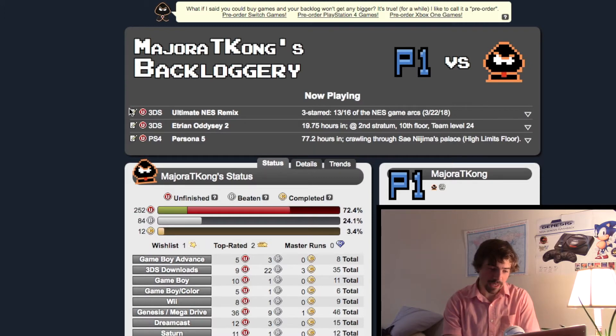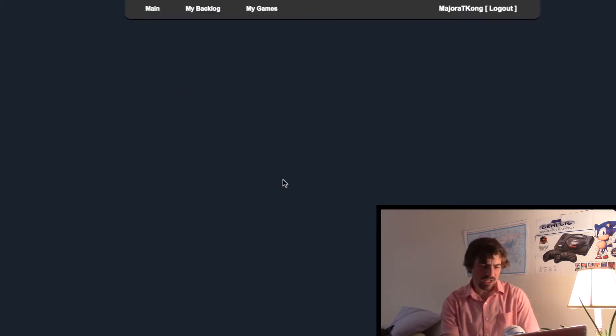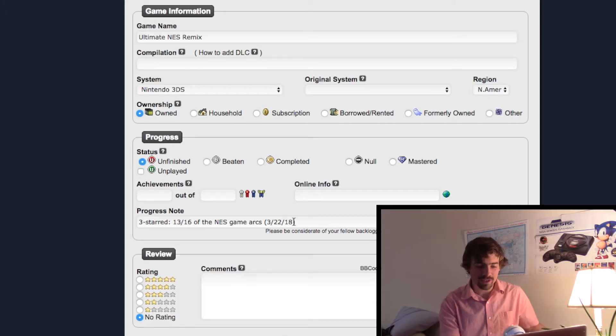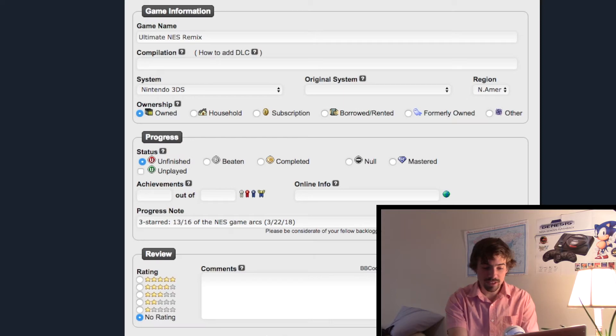If I want to update them, it's as simple as going to the pen and paper icon. We're going to go to Ultimate NES Remix just as a sample. I do have to update all of these, but I don't want to do it all the time — it's not worth doing for like an hour difference. But if I've got a significant difference, I go to the edit page and leave a little note. 13 out of 16 NES game arcs as well as 16 out of 50 Remix stages.